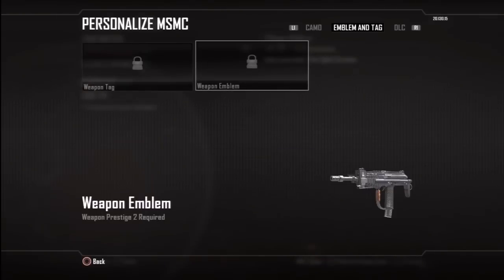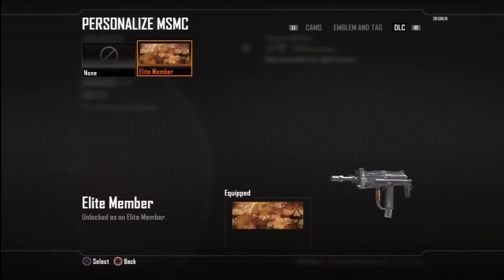If you press R1 twice, that's going to drop you over to DLC and you will now see your elite member camo here.